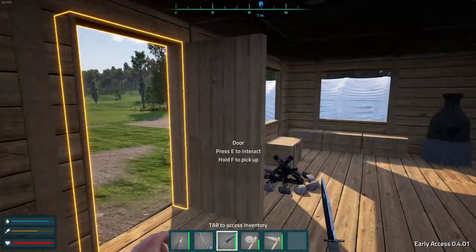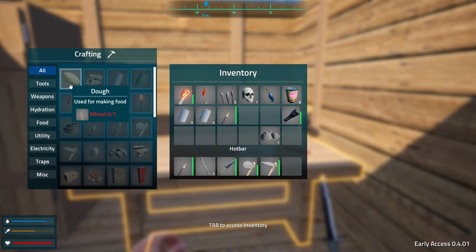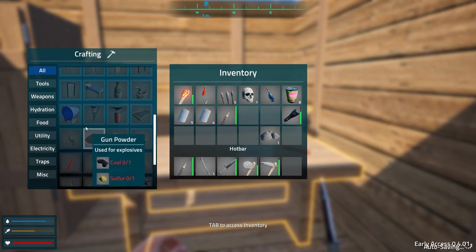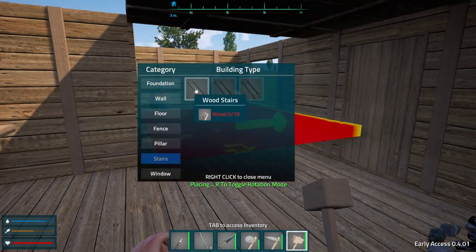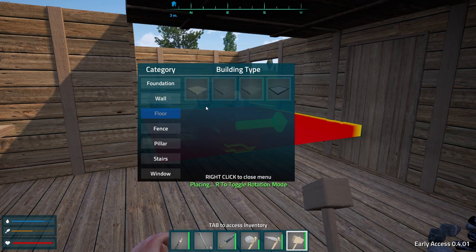Now what is that good for? Right now I don't see anything that can be made with concrete — maybe that's coming in the future. Unless it's in the building menu. Let me check that. Stairs, pillars — okay, there's a concrete pillar, so concrete is used for building. There's a concrete floor too. Yeah, that would take a lot of grinding. You can't have a concrete foundation though — I guess it's more durable if the zombies pound on it, that would make sense.